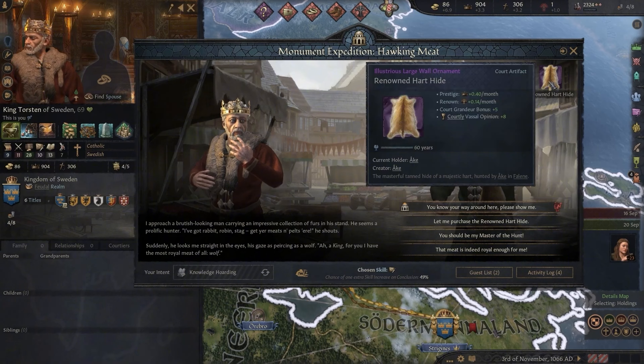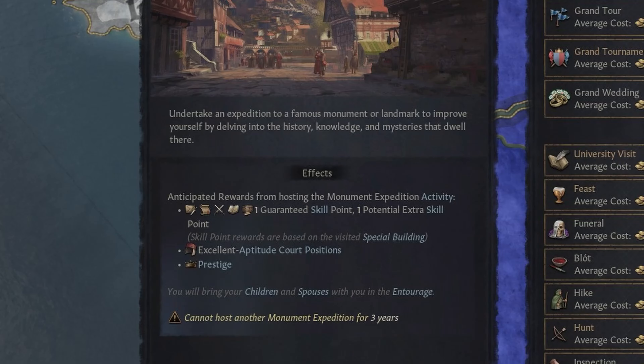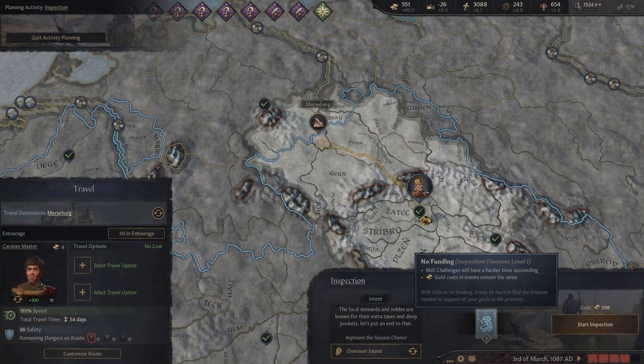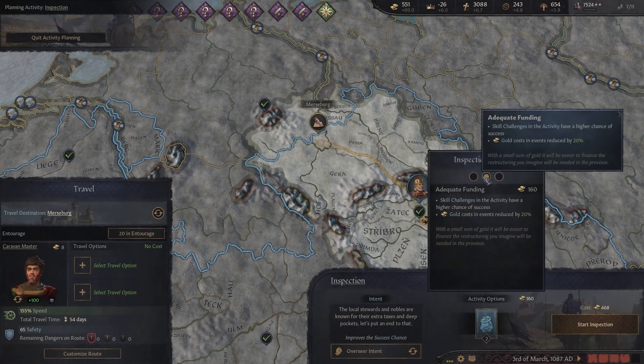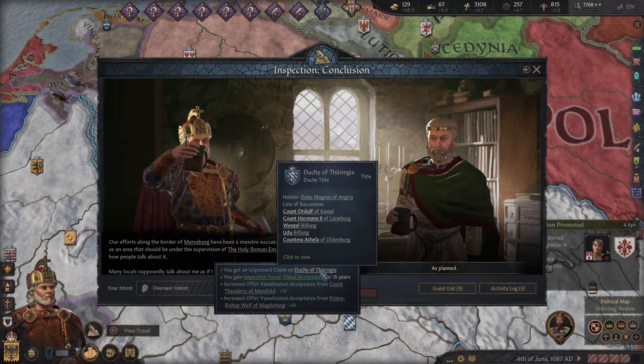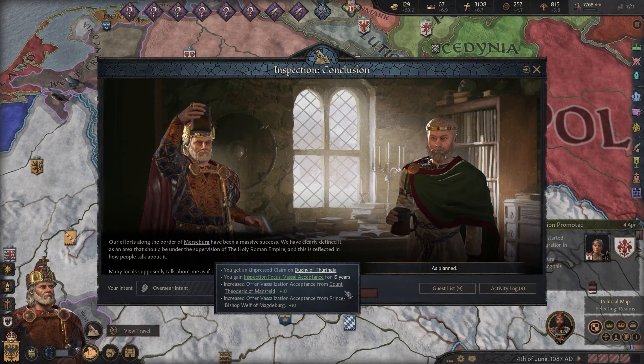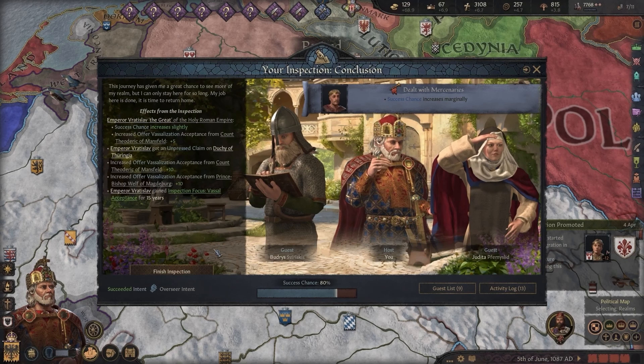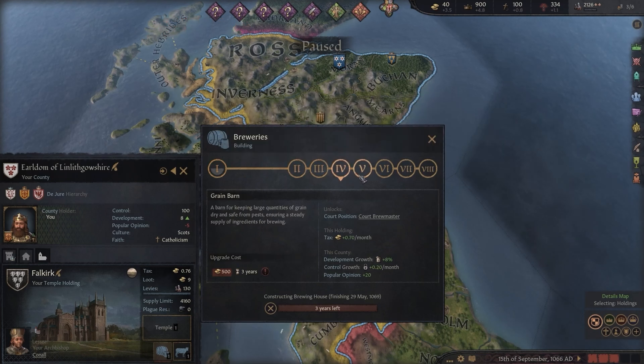But that's what makes the expansion so compelling: the thrill of risk versus reward. One area where the expansion really shines is in how it uses wandering nobles to shake up succession crises. The presence of wandering family members, especially those with a tenuous claim to your lands, can complicate inheritance in delicious ways.